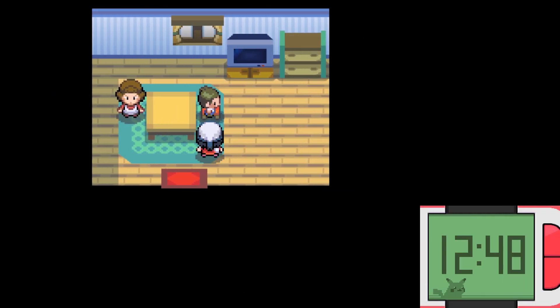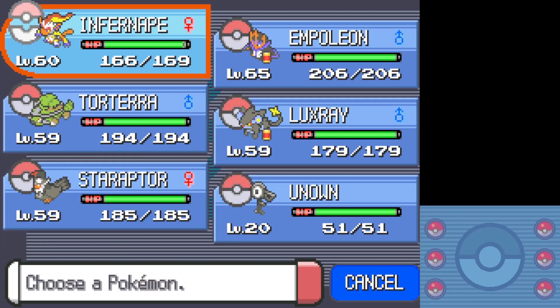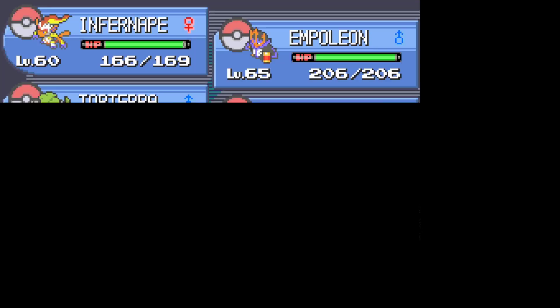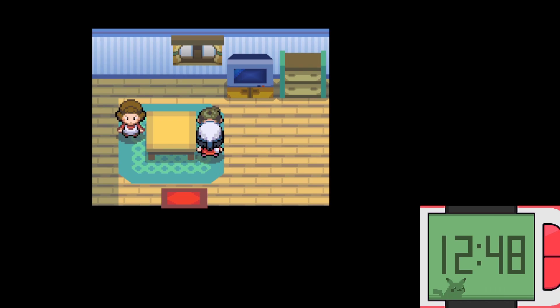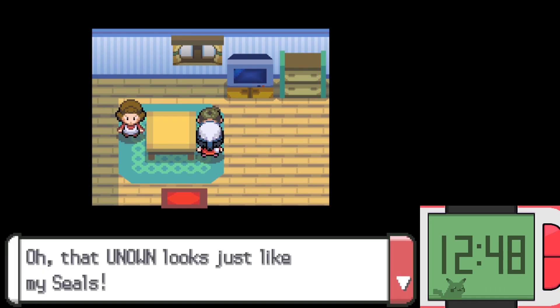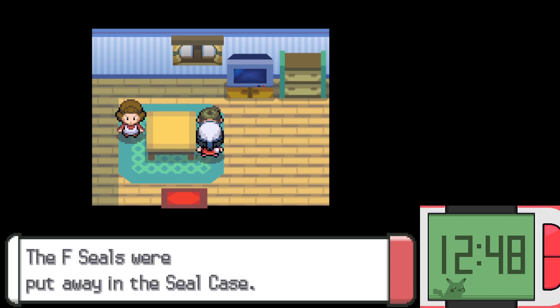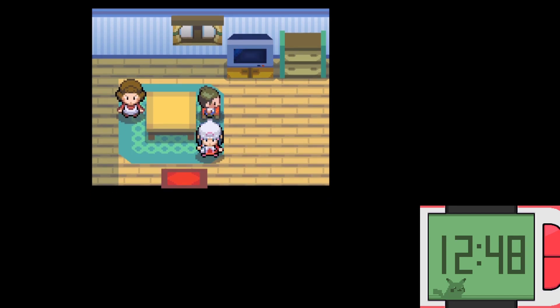So you see this little guy over here. If you bring an Unknown — for example, I have here Unknown F — and if you show an Unknown to this boy over here, he will say: oh, that Unknown looks just like my seals, I'll give you a bunch of seals that look like it. The F seals were put away in the seal case. So that is pretty cool. If you bring other Unknowns of different letters, then he'll give you the seals that look like those Unknowns.